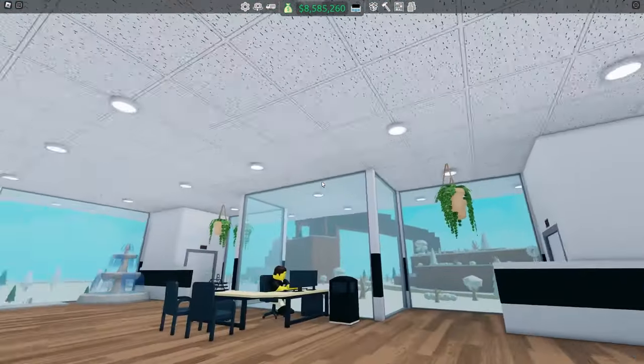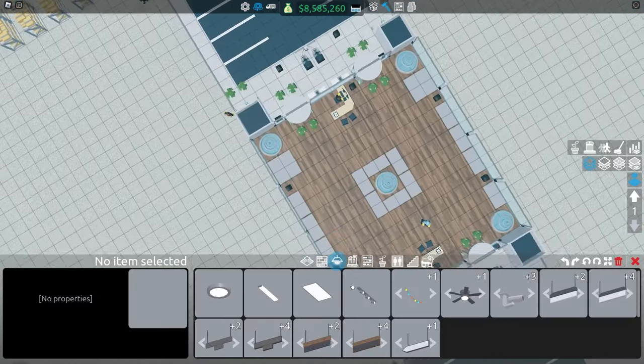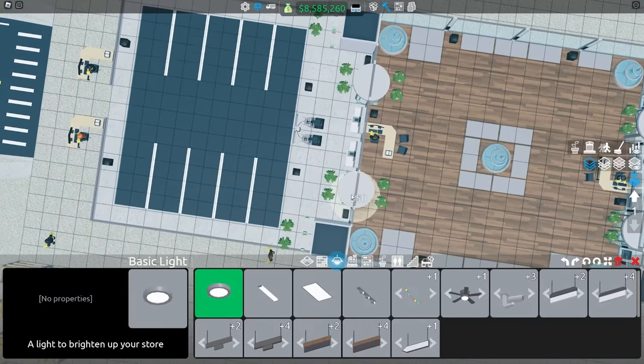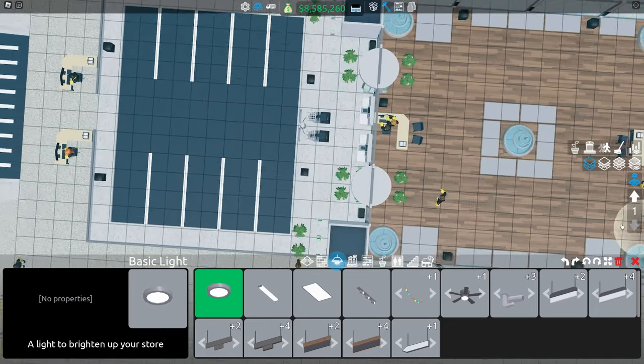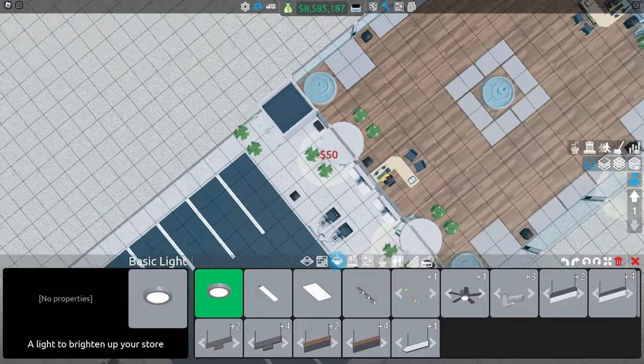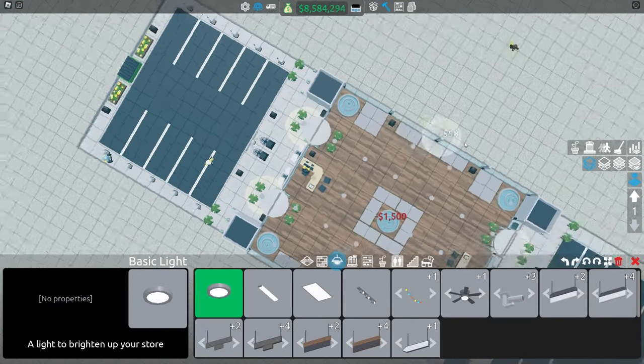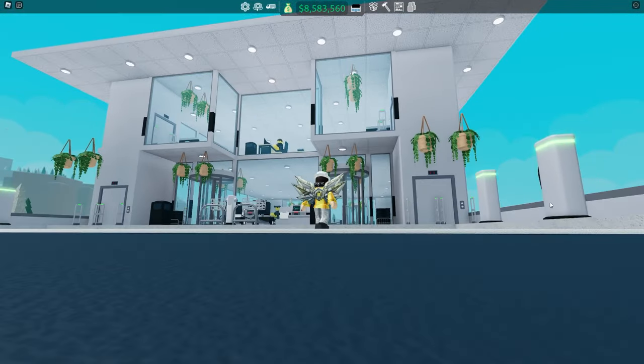Now it will look beautiful on the inside and outside. For lights on the first floor, since we have this outdoor area, I like putting a light right in front of the doors. Just like the first floor, we drag across. There we go — that's it for lights.